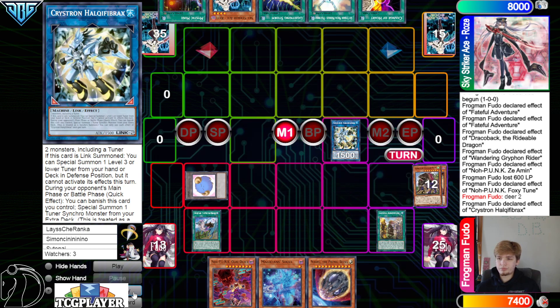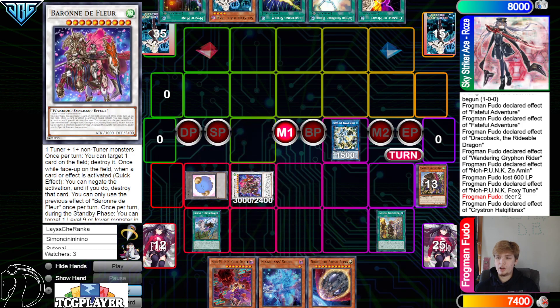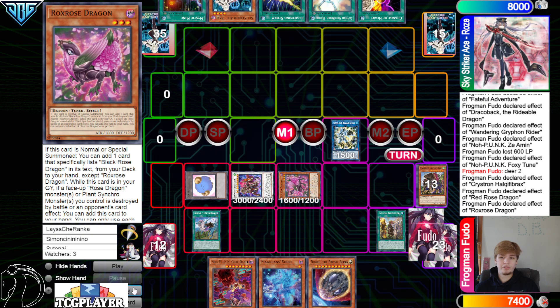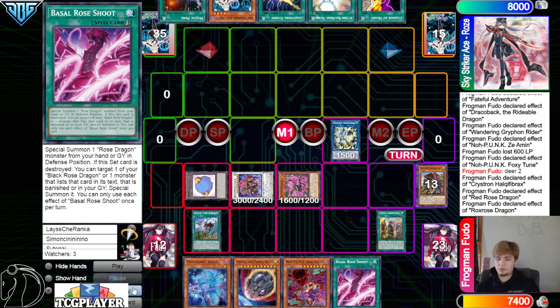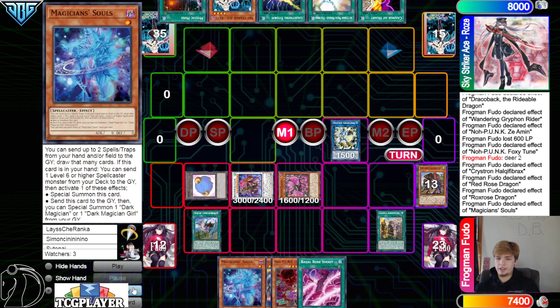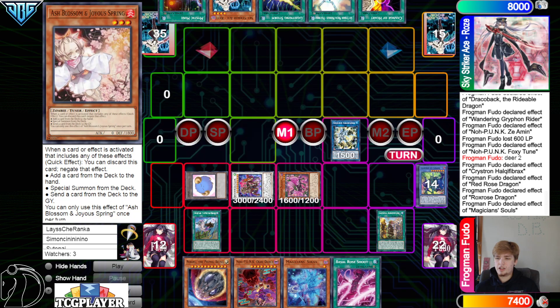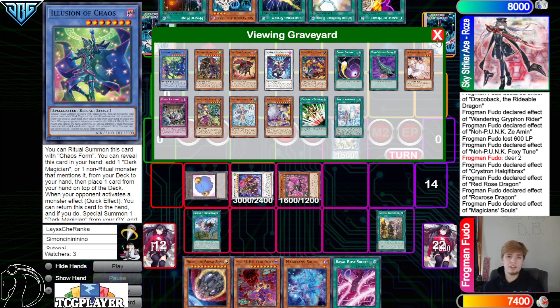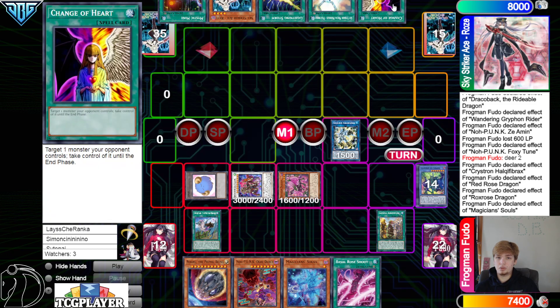Turn those into Halk. Halk effect summon, bring out Red Rose and then make Floor. Red Rose effect bring out Rocks Rose. Rocks Rose effect grab Basil Rose shoot. Activate Souls to dump. Imagine if Fudo was also playing the Yazi build with TG to draw a whole bunch of cards — that just makes this Sky Striker build even worse.